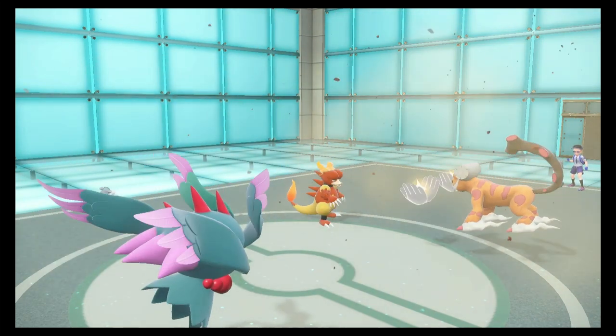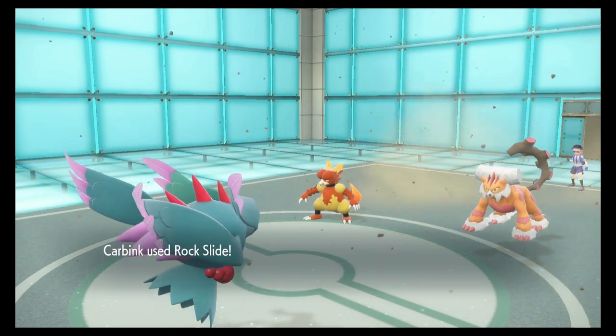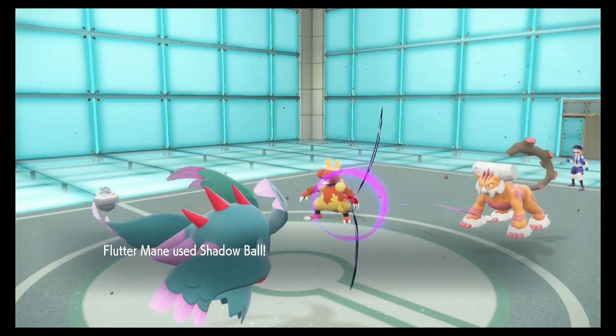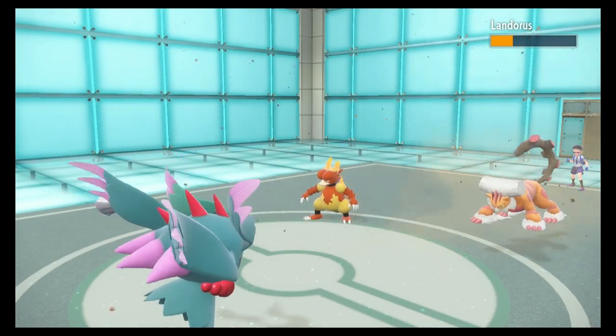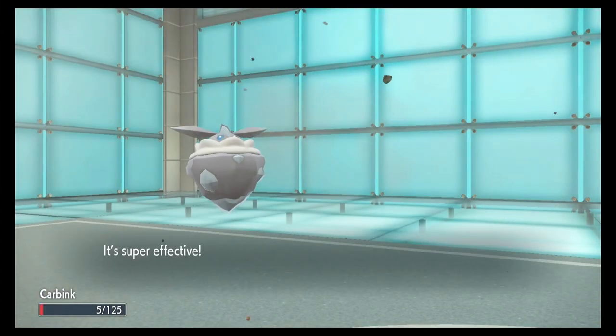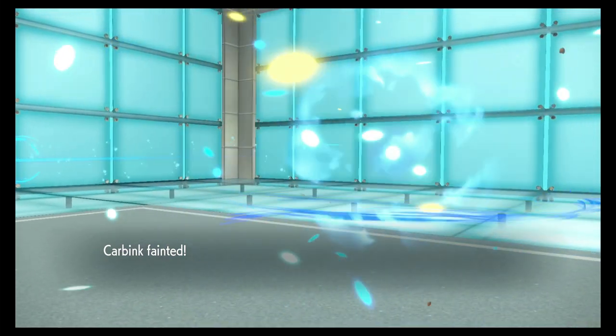Helping Hand! There's the Rock Slide — hopefully I get a Flinch on the Landorus. There's Shadow Ball on the Landorus — good damage, good damage. Stomping Tantrum on the Carbink — will it take it out? Yes it will. Alright, no Trick Room for my Torkoal.